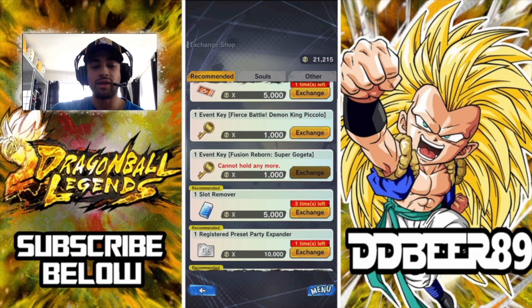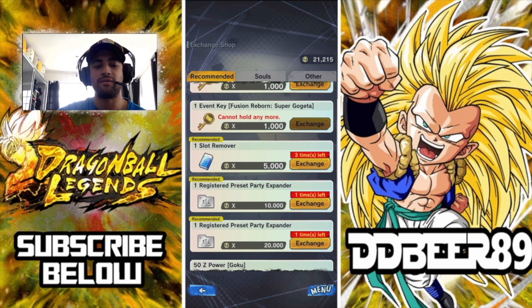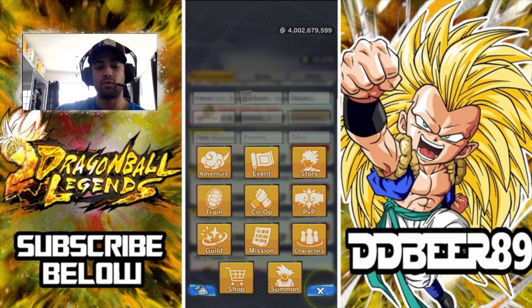This is exactly the same way to get the Fierce Battle Demon King Piccolo keys, which is also in the special event or special mission side. Underneath that you have the Fusion Reborn Super Gogeta — it also requires you to use 1,000 of these medals to get the mission key. You can only hold one at a time and the key is only valid for seven days once active.